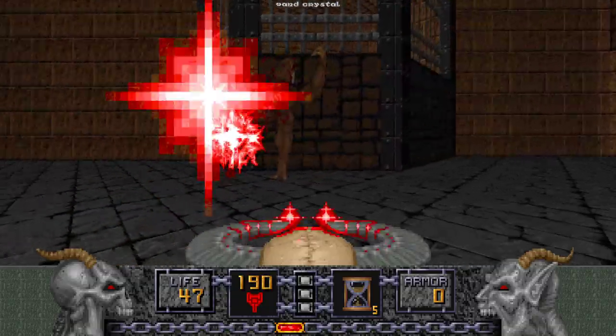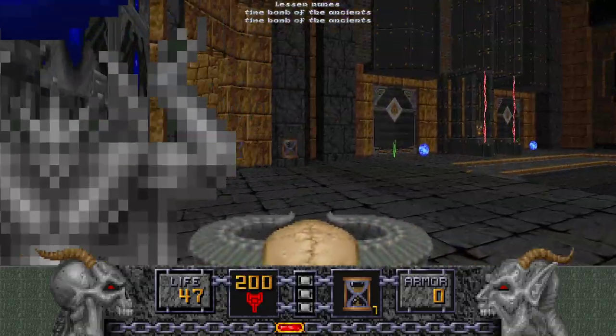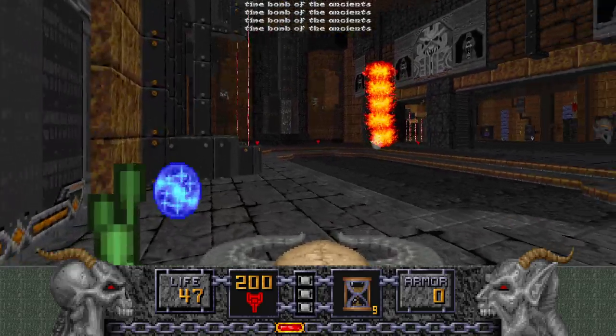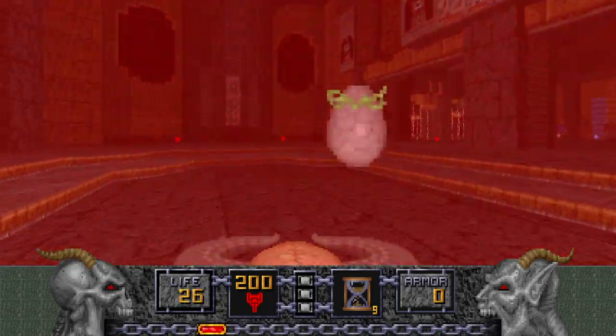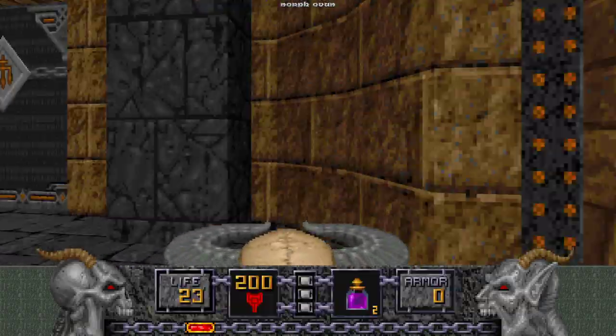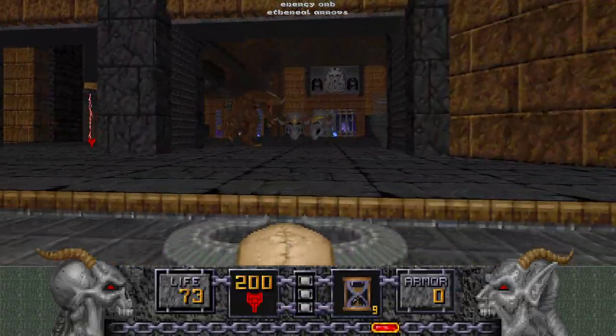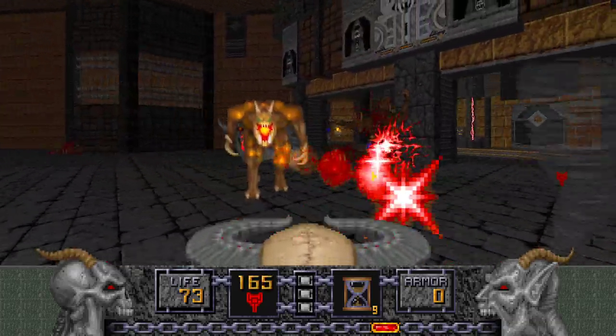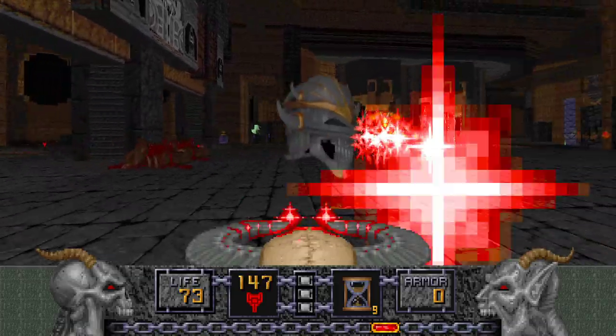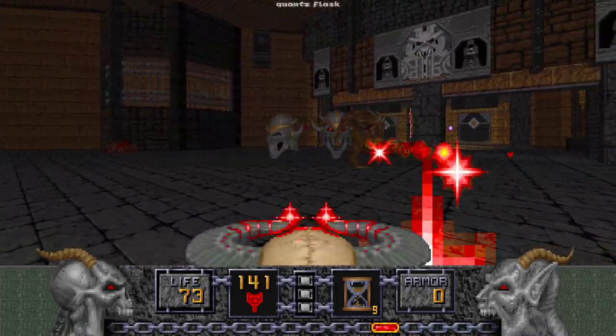Alright, you know the deal — we'll just spam this. We'll go into this area that opened up because it opened up when we came through here. There's another Morpho-bomb we'll grab. I got hit again, so I'll use both of those Quartz Flasks. Yeah, I like drinking that grape juice — that purple drink.